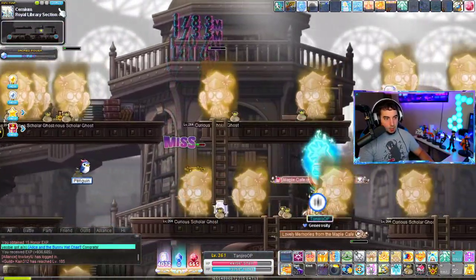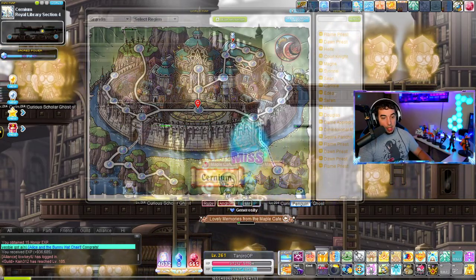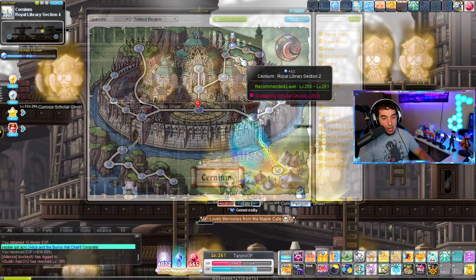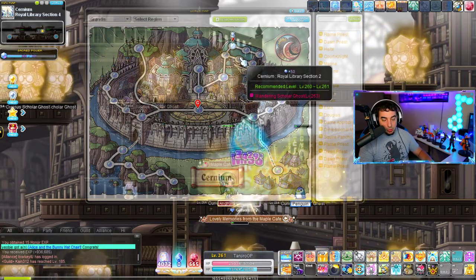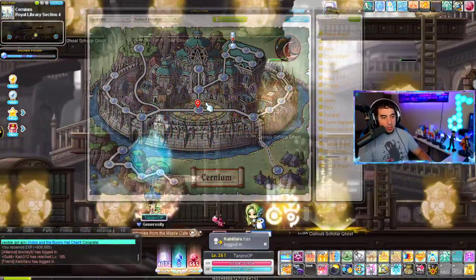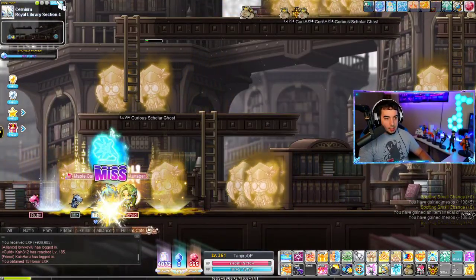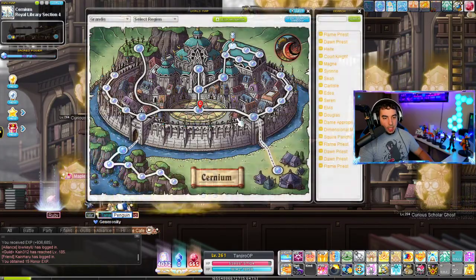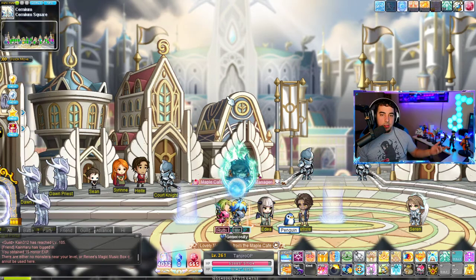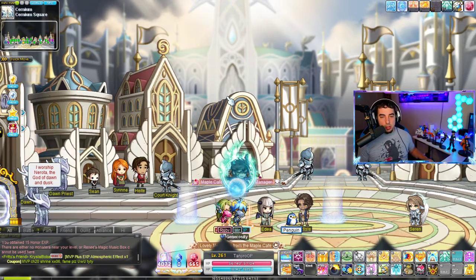Those are the four maps I recommend training at. You can easily train at Eastern City Ramparts 3 until you're 270, or at Royal Library Section 2 until 270. I don't recommend training at Monster Goals until level 270, but it's good for gaining a couple of levels first. For example, if the mobs in Royal Library Section 2 are level 263, train at Monster Goals until 263 or 262, then move over once you have enough sacred power.